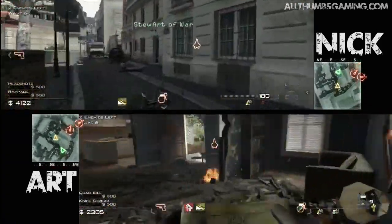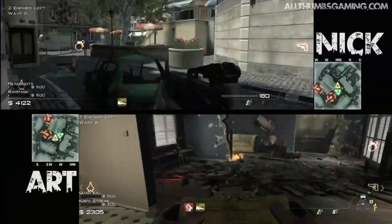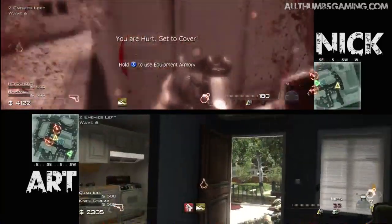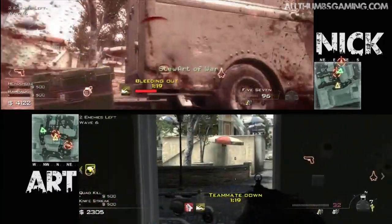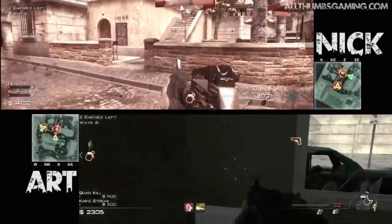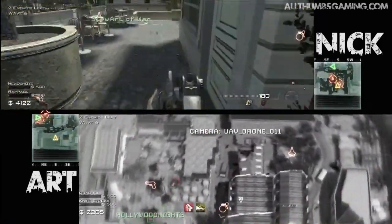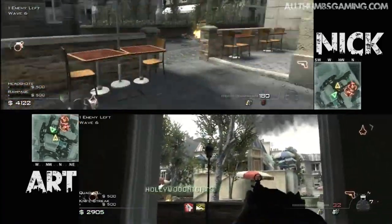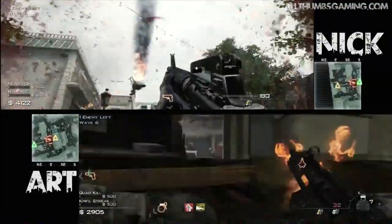Are those enemy choppers? Should I be scared? I think we should. I am. I guess this is time for an RPG. Do I need to come save you? I think I made it. Yeah, there's definitely a helicopter. You need to get inside. What if I use my Predator missile to kill one of them? I'm alive somehow — it said call for teammate so I called for teammate. I got it with my Predator missile! But there's still one up there — I guess we'll just use our MP5s.